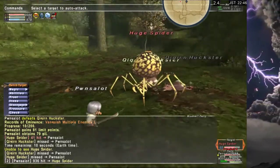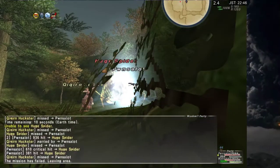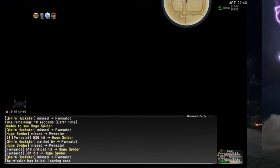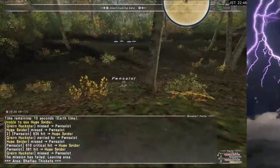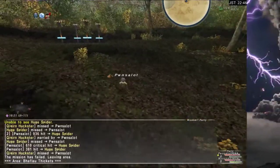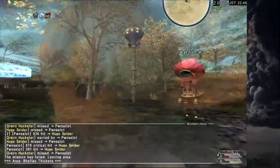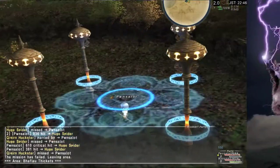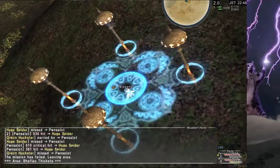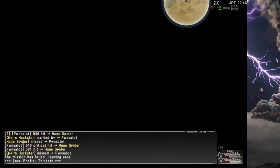At least now you guys can see the trouble you have to go through to get this done. I would say bring three people, but I'm not going to say it's impossible with two or one person. I'm going to go back in and do it one more time. It's just random weapon skills launched at you, so you just need to find the right ones within 30 minutes. The best way is to just pull them immediately and do what we were doing.